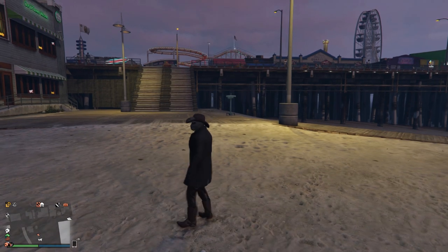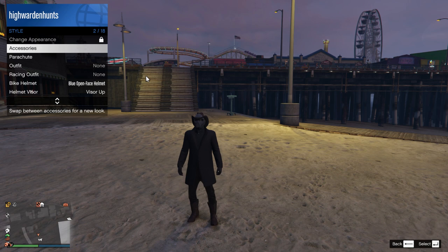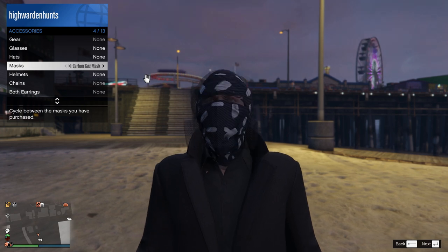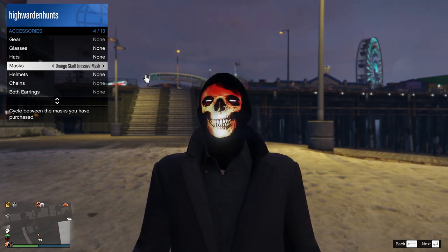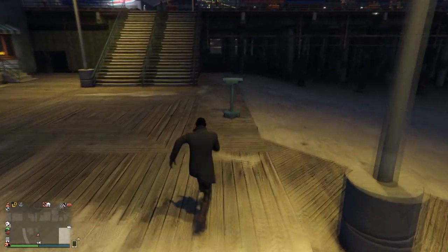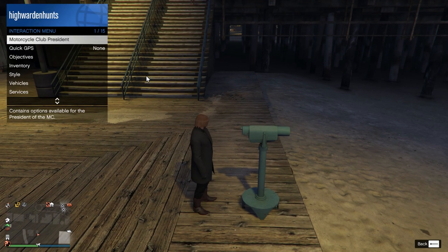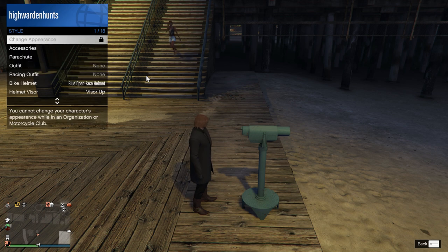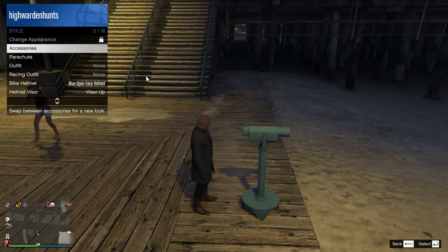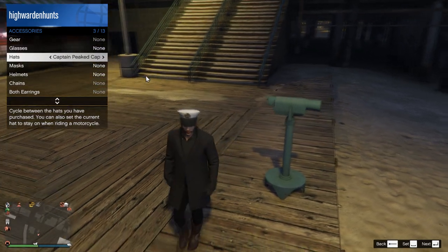I'm going to show you the steps again, this time using the beach telescope. Same thing — equip your mask, then sprint towards the telescope and keep spamming E on PC or the right arrow button on PS or Xbox. Once again, if you see your mask disappear it means it will work. Go ahead and open the interaction menu, equip your hat, and just walk away from the telescope and you're done.